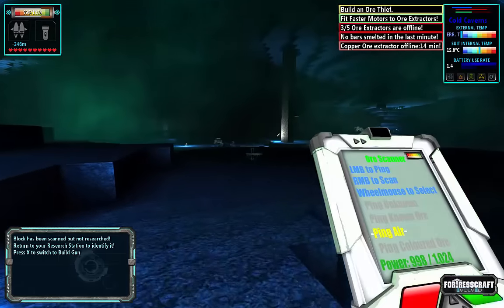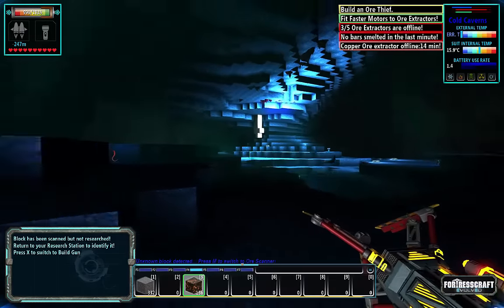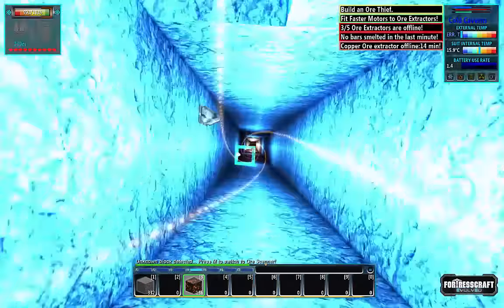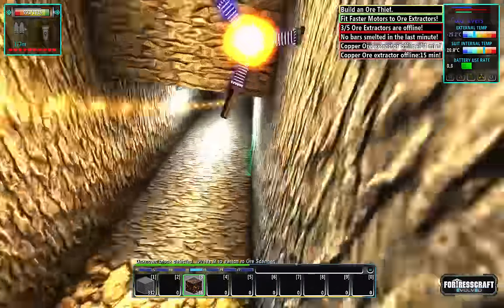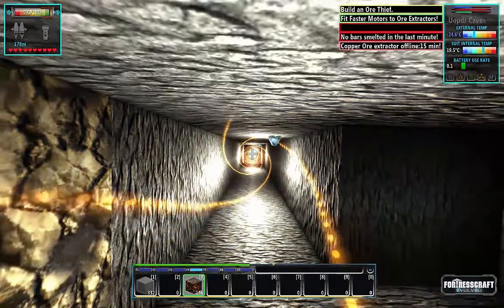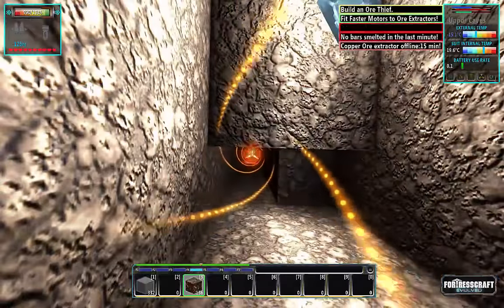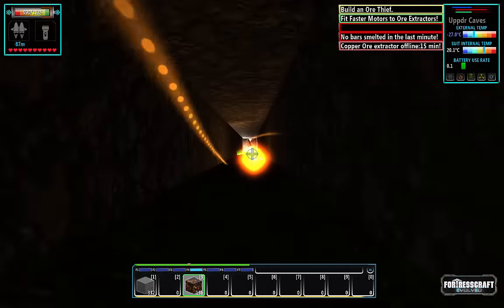Let's head back — now that we've come down here we should have unlocked some research. Also, don't be surprised if your grappling hook doesn't like to work in the cold caves. I have the care package which gives me the improved grappling hook, allowing me to do this process a little bit faster. Oh, we were way down there weren't we.